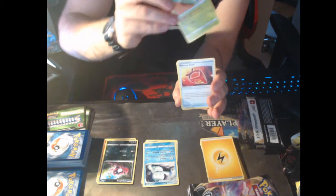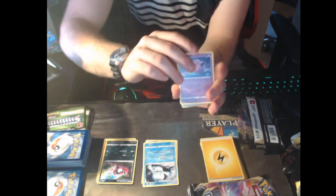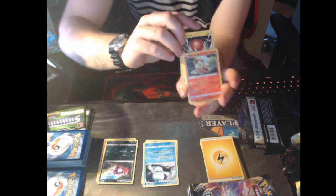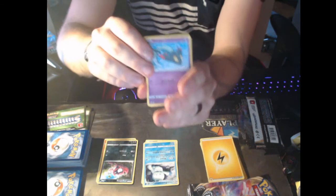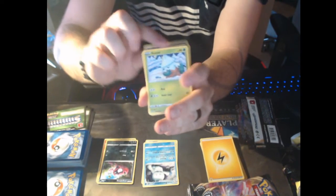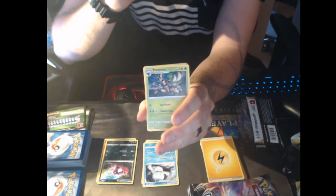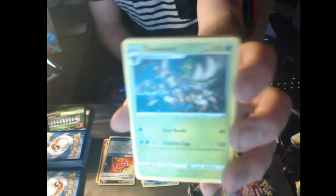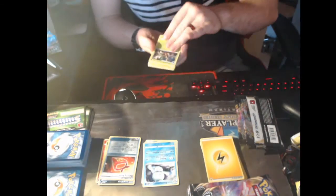Charjabug. Metapod. Burning Scarf. Clefairy — which you all saw already. Voltorb. Growlithe. Dreepy. Snover. Reverse Holo Burning Scarf. And last... regular rare Trevenant. Nice — Trevenant looks sick in that art. I really like that.